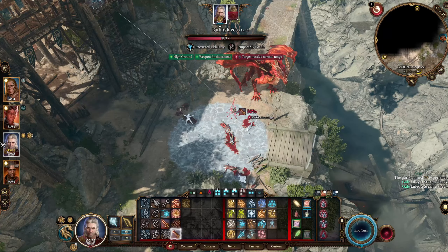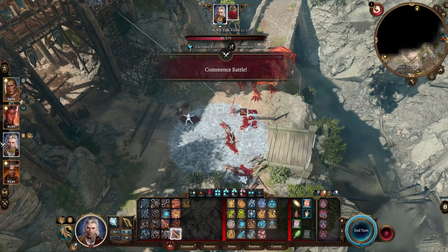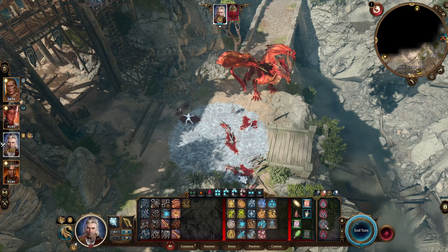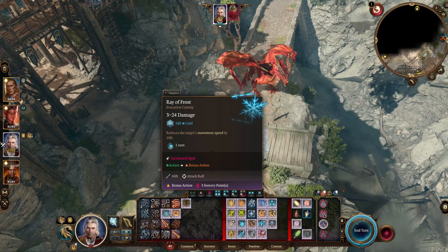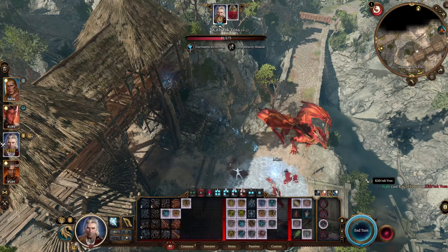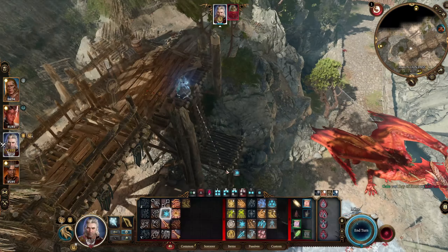You can see all of them are dead except the boss now, and it's my turn. I'm simply going to do what I did before — Quicken Spell — except this time I'm going to use Ray of Frost and target him directly. That one missed, unfortunate.